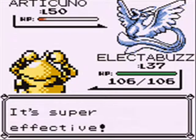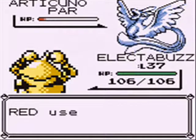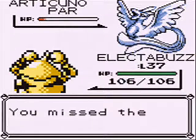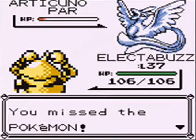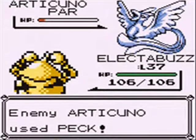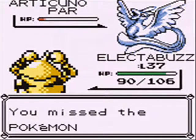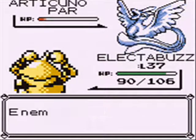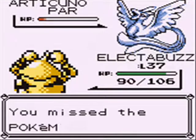Articuno is Ice-slash-Flying type. That means that it's weak against Lightning moves, which makes it relatively easy to weaken. Whereas Zapdos was not actually weak against Lightning moves — it was only normal against them, so they only did normal damage. Do your best to weaken it, try to get it paralyzed if you can, and just start spamming the Ultra Balls. Maybe make sure you have some healing items with you.